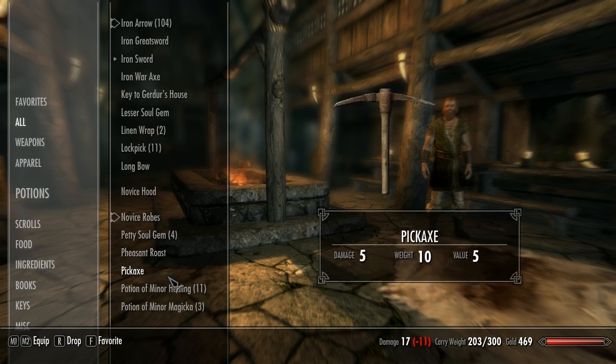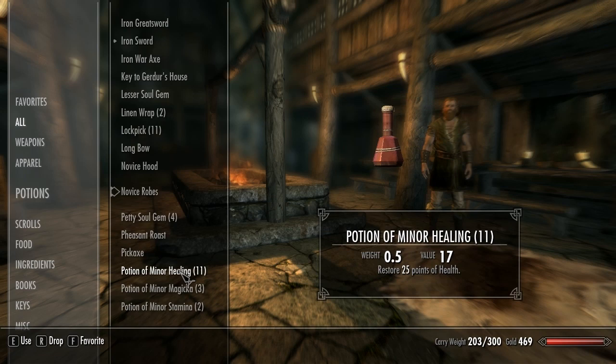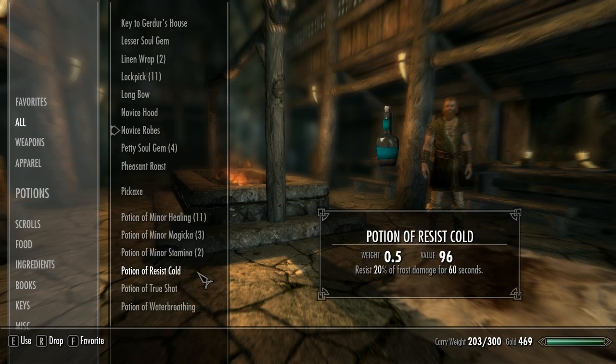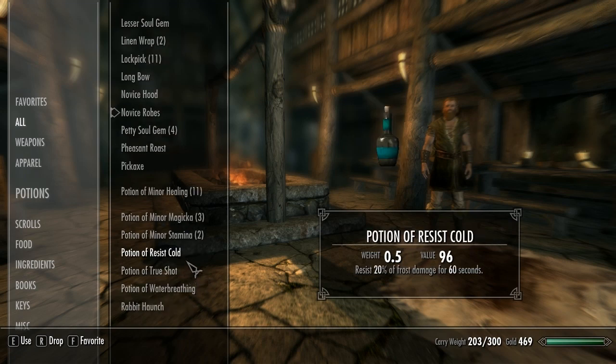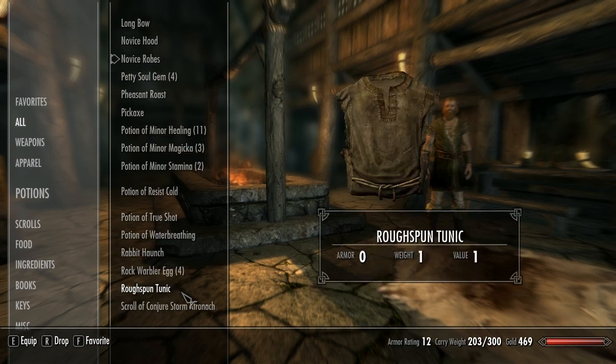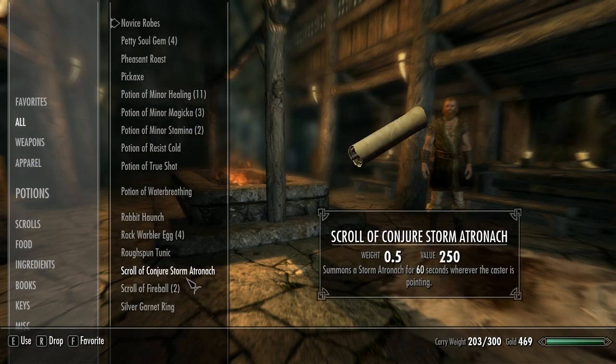Pheasant roast, pickaxe. Do some more magic potions — learning how to make them would be good. Potions, resist cold, true shot, breathing.